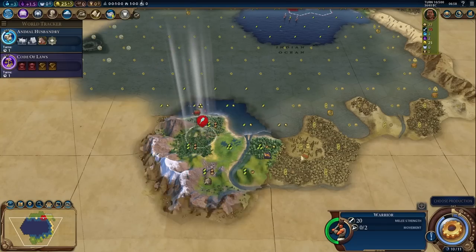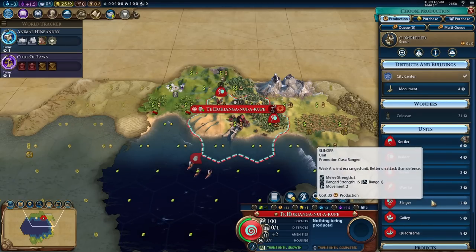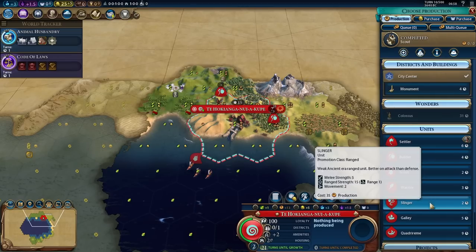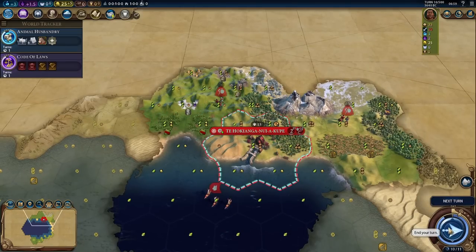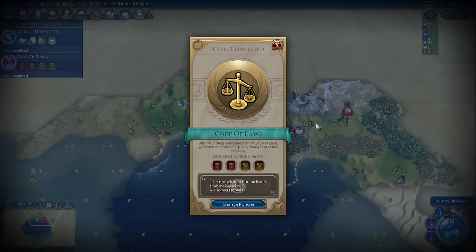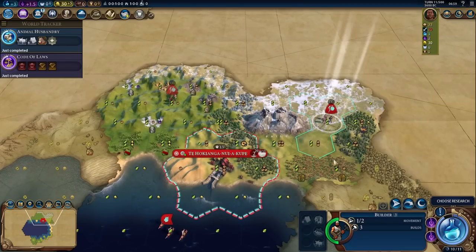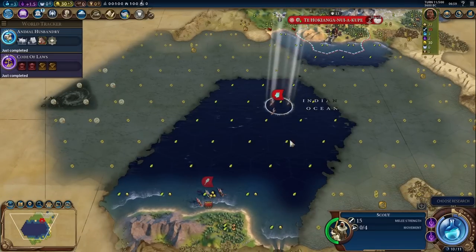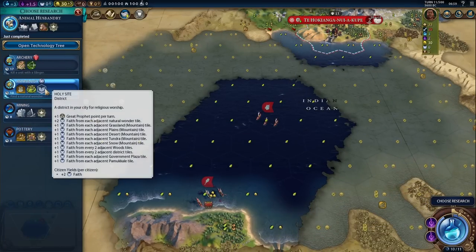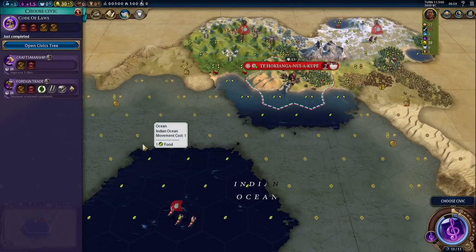We certainly don't need a third builder. We do want a settler. I shouldn't need a slinger too much, but it might still be a good idea to get one just in case some barbarian camp spawns close to us. Here's another goodie hut. Not in range for horses — that's slightly annoying. I normally don't scout with builders, by the way — just making an exception here. For research, let's grab astrology. We can probably get a religion very easily, especially with all this production. I think we will get a religion.